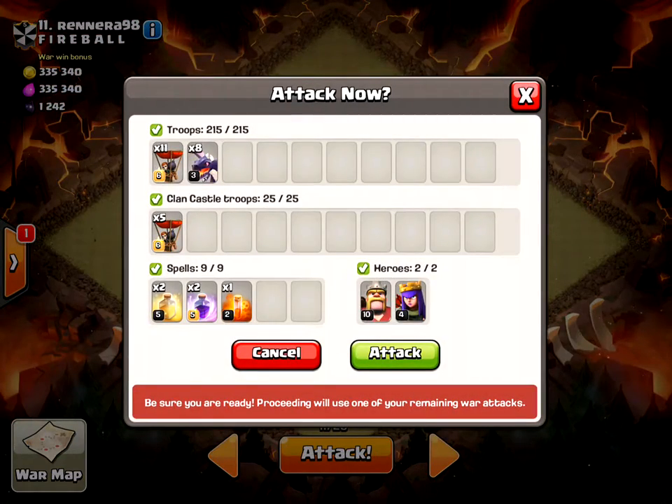I have 11 max balloons — I mean 8 level 3 dragons. I have 5 max balloons in my Clan Castle, 2 heals, 2 rages, 1 poison, and my Barbarian King and Archer Queen.